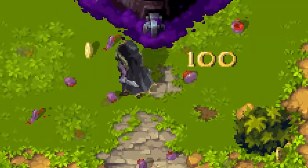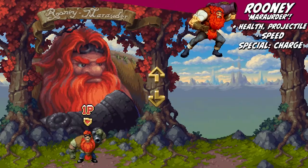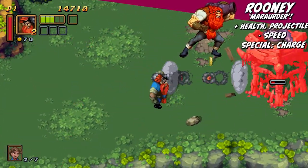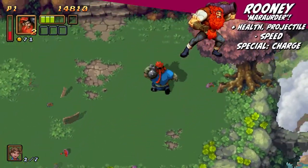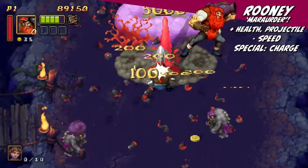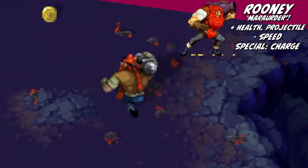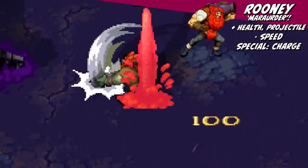The characters each function with their own different strengths and weaknesses. Rooney the Marauder attacks with a cannon he carries on his shoulder. Powerful ranged attacks are his speciality, though he can also swing that cannon up close and personal to really do some damage. With his special ability charge, Rooney can steamroll through groups of enemies with extreme power, which can help clear the screen in the heat of a crowded battle. Rooney has a strength advantage over the rest of the characters, though he moves slower given his size and weapon of choice.